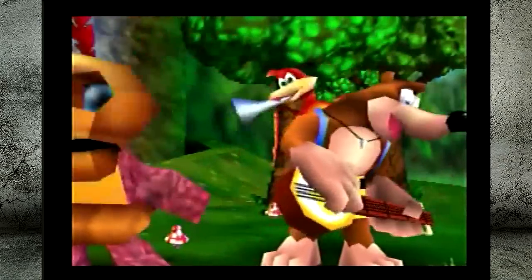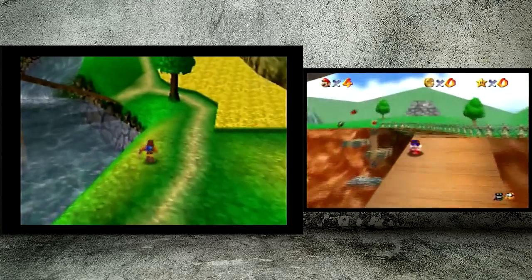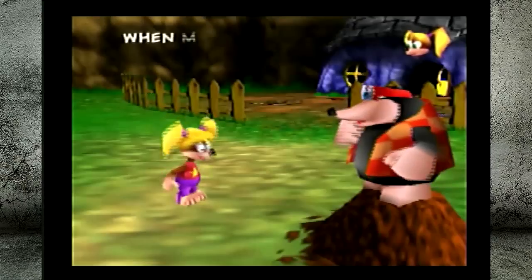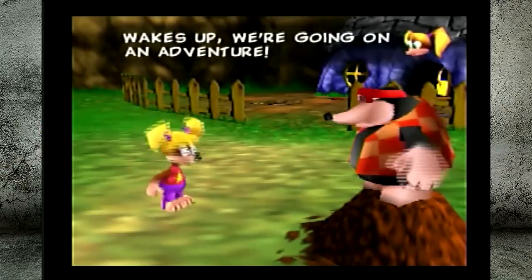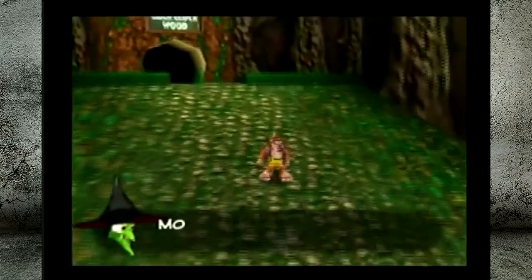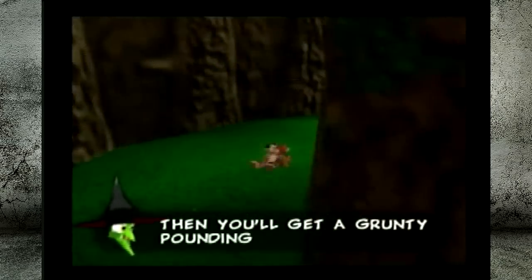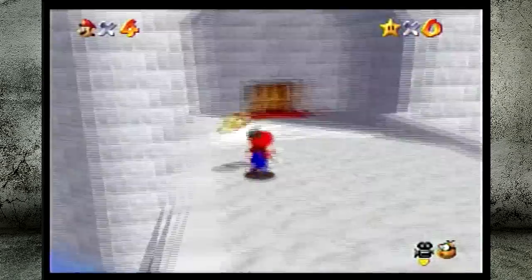Another advantage that Banjo-Kazooie has over Super Mario 64 is its presentation. First of all, Banjo-Kazooie has better graphics, which is to be expected considering it came out after Super Mario 64. Second, Banjo-Kazooie is more impressive from a cinematic standpoint. It has a really good way of showing text: it shows the face of whoever's saying it and repeats a little voice clip so you know what the character is supposed to sound like. It also helps that the characters actually have some personality. The same style of text used in cutscenes is used in-game, which helps keep it consistently cinematic without shoving cutscenes in your face. Most text in Super Mario 64, even if a character is saying it, doesn't leave any more of an impression than just reading a sign.